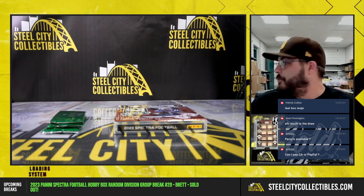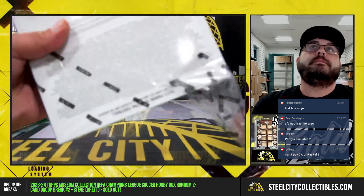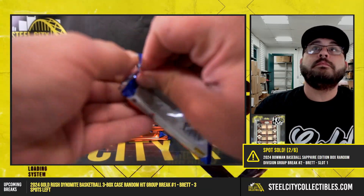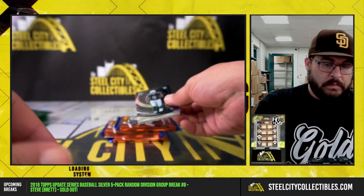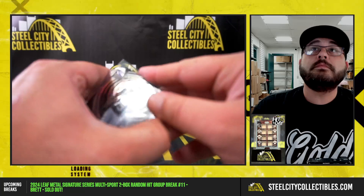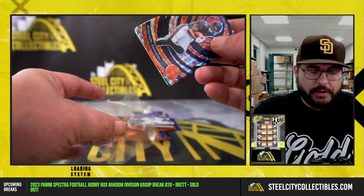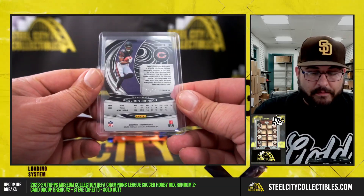There's a link at the top of the YouTube chat. All right, here we go — Spectra Football, good luck! First we got Tyree Wilson to the AFC West, prism. Then Roshan Johnson die-cut prism to the NFC North — that one's one of 15.